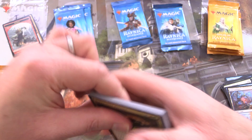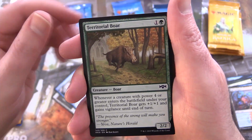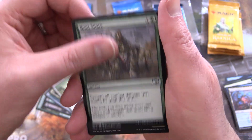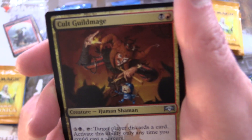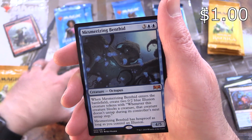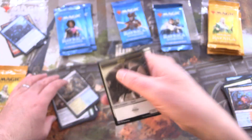On to Ravnica Allegiance. Nothing crazy yet — we have Rubble Belt Runner, Tenth District Veteran, Prying Eyes, Territorial Boar, Plague Wither, Debtors' Transport, Simic Locket, Grasping Thrull, Syndicate Messenger, Root Snare. Uncommons: Basilica Bell-Haunt, Cult Guildmage — the one where they've got Jace dancing like a puppet, which is hilarious — Junk Winder, and a Mythic: Mesmerizing Benthid. Nice Octopus there, though it's a bit bulk so we won't bother sleeving it. Azorius Guildgate and a Spirit Token.